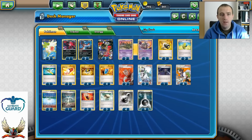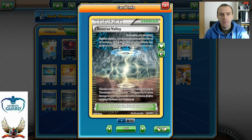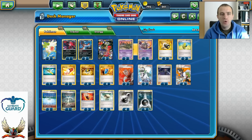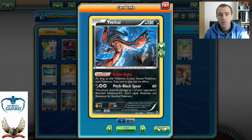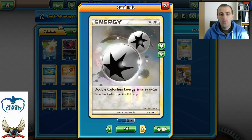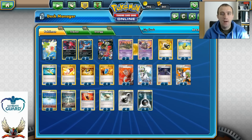Three Stadiums — I personally would prefer maybe two Stadiums and one Delinquent, but the extra 10 damage from Reverse Valley is very good. Two Parallel Cities to limit your opponent's bench and remove damage. Three Fighting Fury Belts give 40 more HP and 10 more damage — with Garbodor's Garbotoxin in play, Yveltal EX can have 170 HP and hit for 80 to the active plus 60 to the benched EX, which is very powerful. Two Float Stones. 13 energies: four Double Colorless and nine basic Darkness, concluding the 60-card deck.